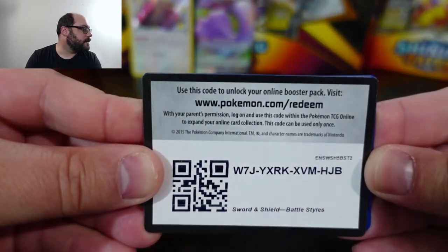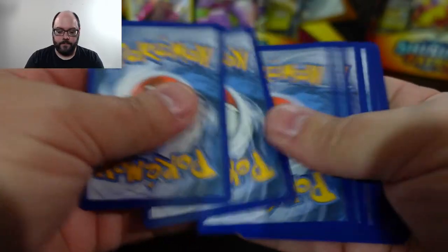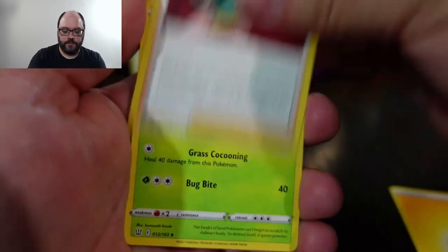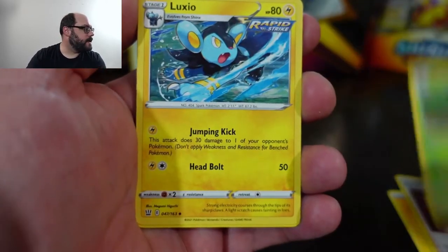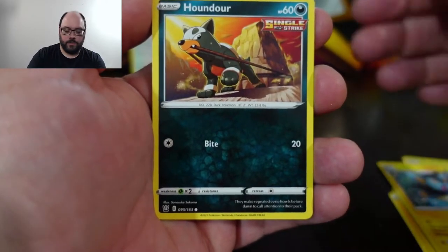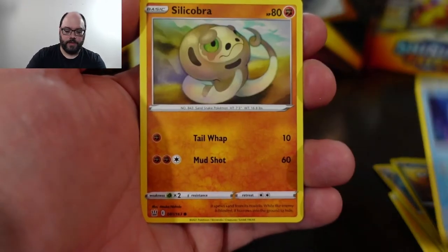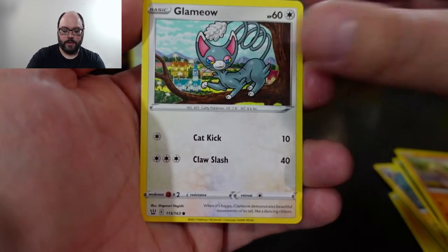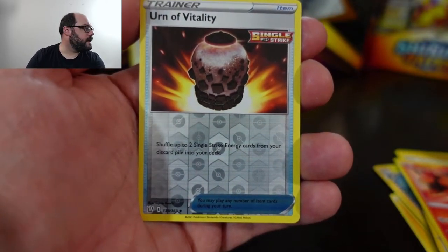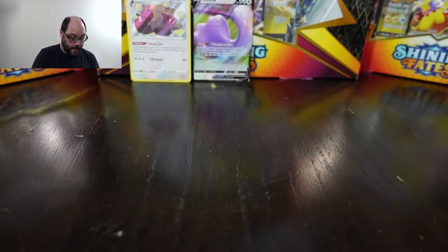First Battle Styles pack of the day. Lightning Energy to start us off, Mr. Mustard, Spupa, Luxio, Houndor, Frillish, Silicobra, Glamyow, Tepig. Urn of Vitality is the reverse, which I don't have the reverse of yet. And a Boltund. Back to Shining Fates.